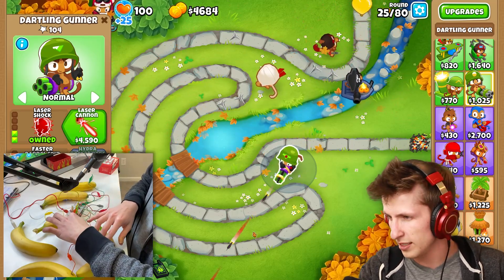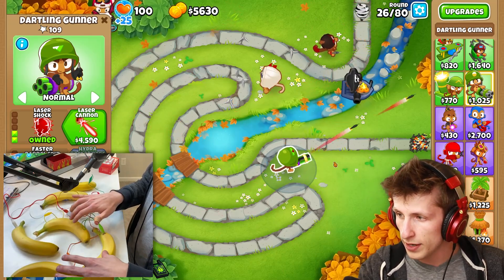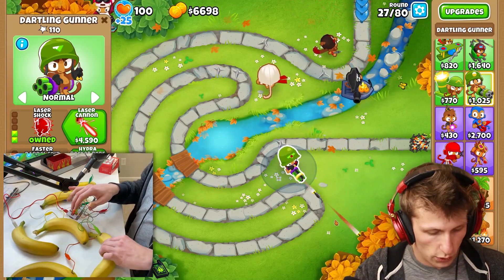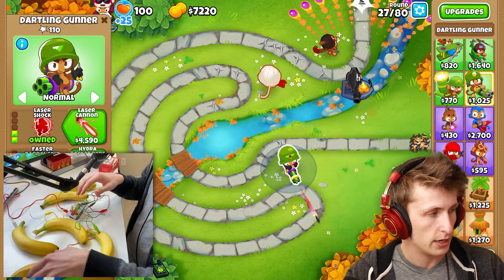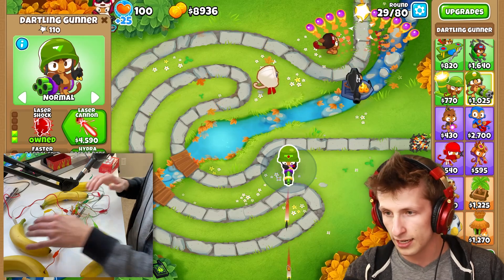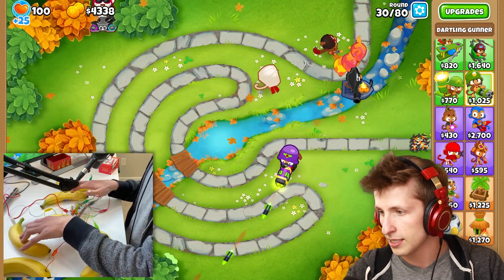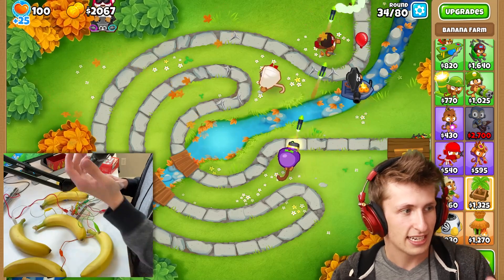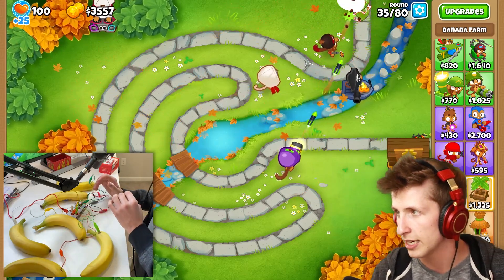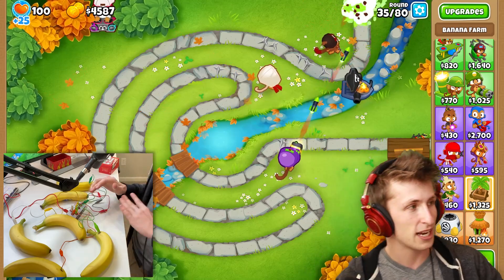I'm getting the hang of it — gotta practice. Wait, why are we going diagonal? The bananas are touching — if the bananas are touching, both keys happen at the same time. Let me move some bananas so you get a full view of what's going on. The dartling gunner's not even attacking — we need to upgrade to hydro rocket pods. There we go, now we have hydro rockets. I can't believe this actually works — picking up the banana is just like a casual left click. I want my hydro rocket pods to have the most pops.